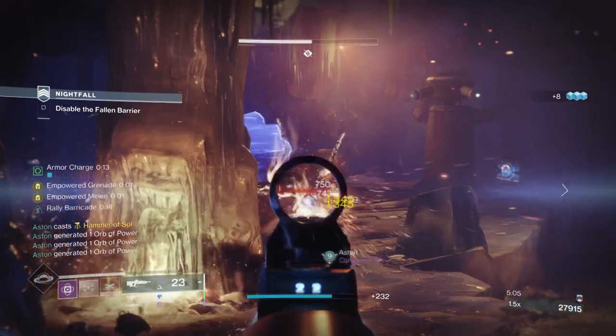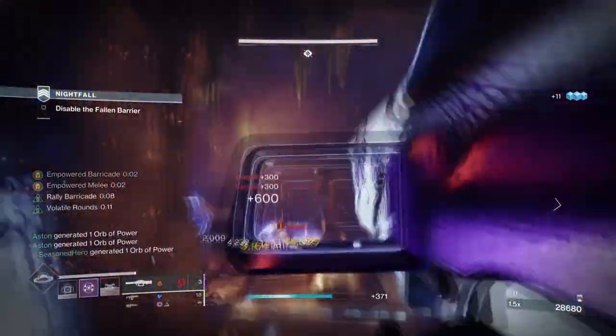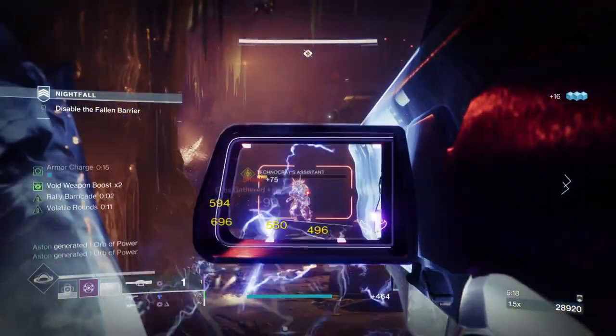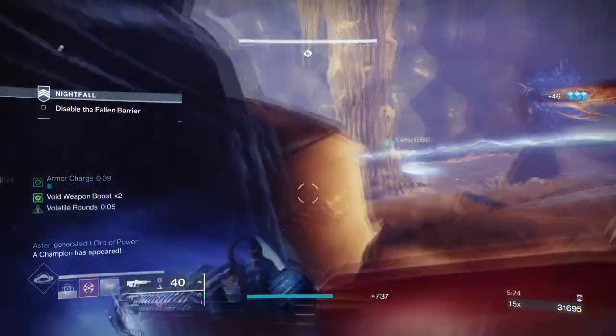To make full use of Heart of Inmost Light's effect, you'll need to use all your abilities one after another to support the build from start to finish. You can build into stats alone if you wish, but not everyone has the best armor stats for that, so having Echo of Exchange and Provision is a must for quick ability access.